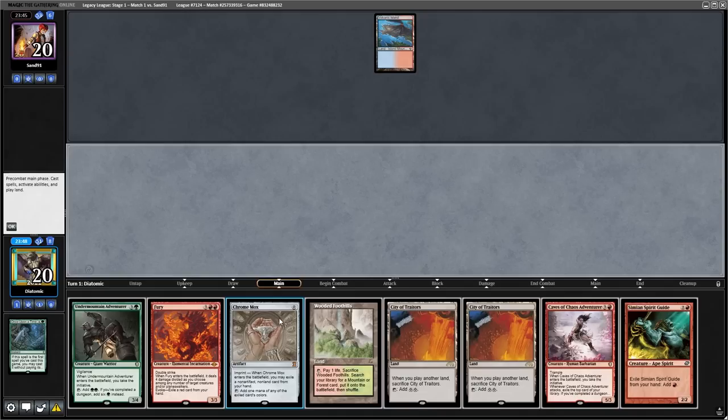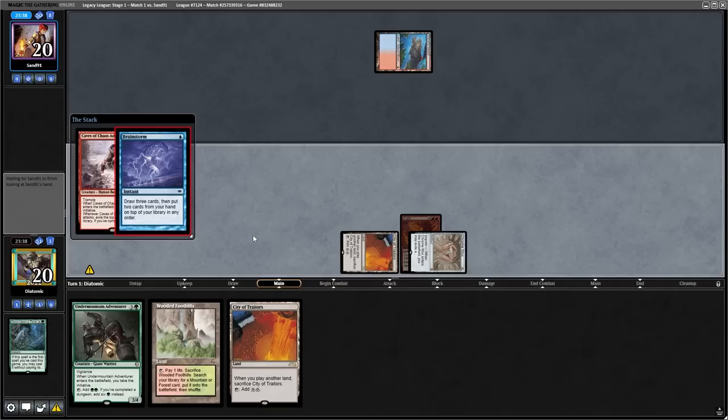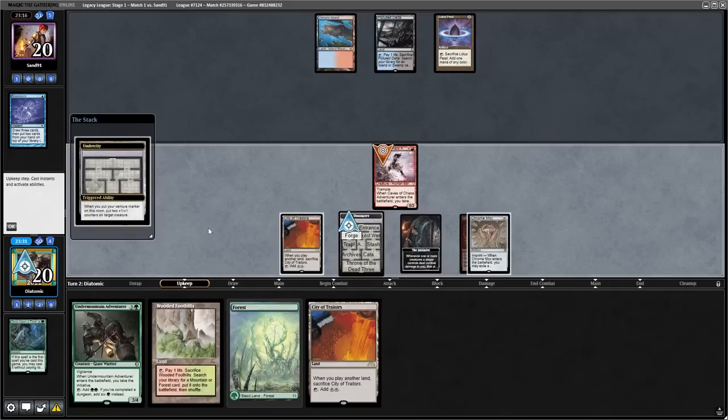Something to note is that if I did have access to green mana here, then I would play the Undermountain Adventurer, because that doesn't get Lightning Bolted. I'm sure many of you are wondering why I boarded out Undermountain Adventurer if I'd rather play it on turn one — it's because Caves of Chaos Adventurer is more easily cast on turn one. Anyways, the opponent brainstorms in response, and somehow the Caves of Chaos Adventurer resolves. Thinking I hit the jackpot because my opponent didn't have the Daze, I instantly realized that I evaluated the matchup wrong because they play Lotus Petal, so they're actually on Show and Tell.